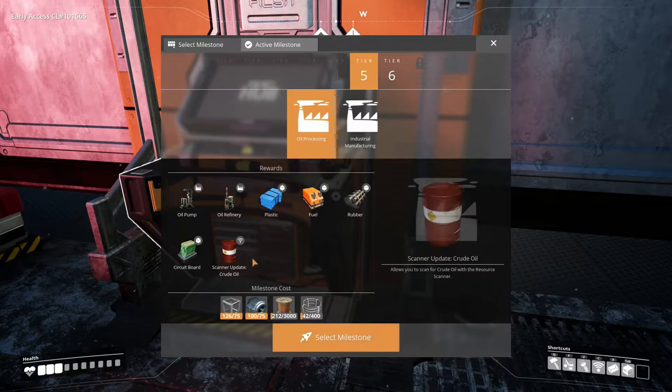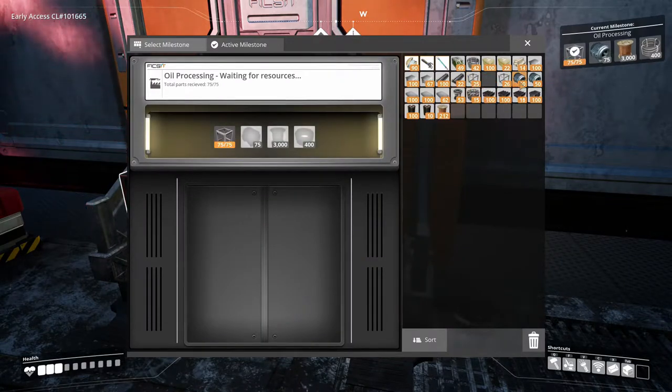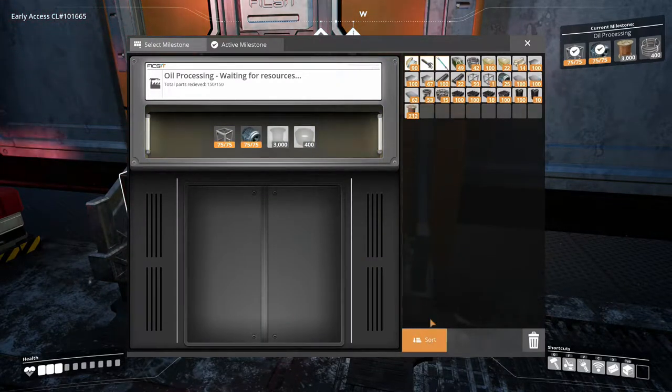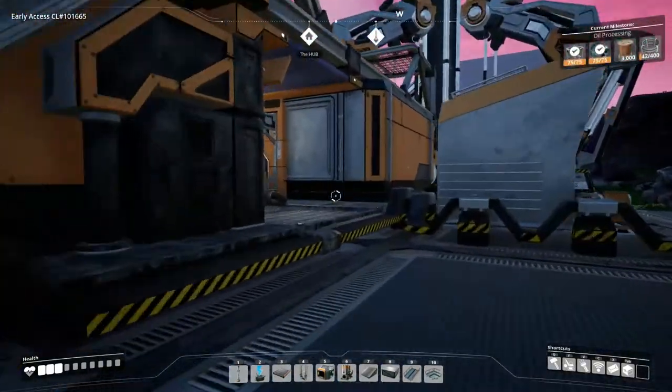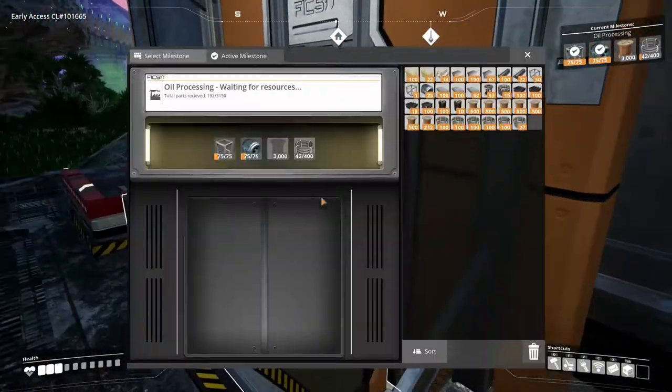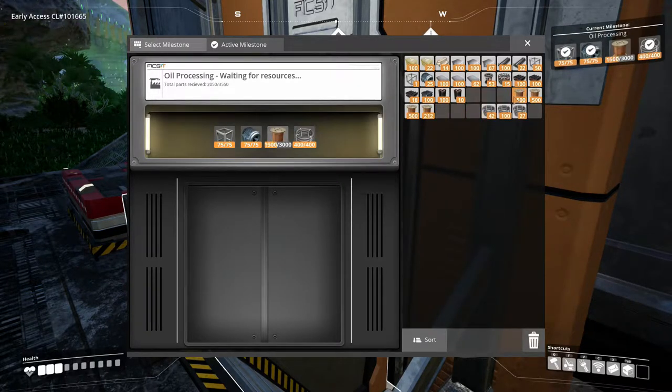So for oil processing you need some screws and wires. We'll select that for now and toss this in — at least that'll be out of our way. Now we need 3,000 wire and a whole bunch of cable. We'll jump this in here and start oil processing. We'll have a look at it and see what we have to do to get it going.